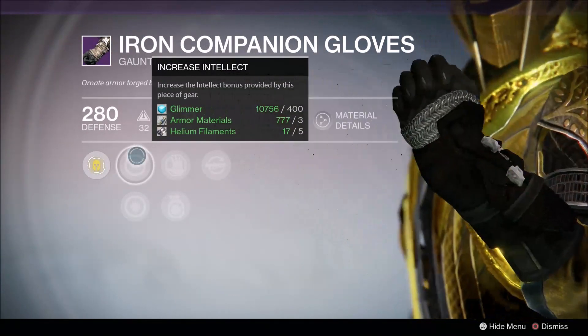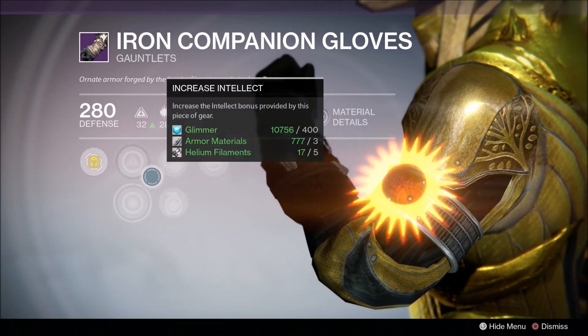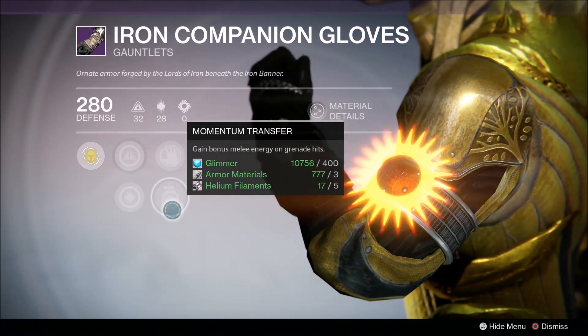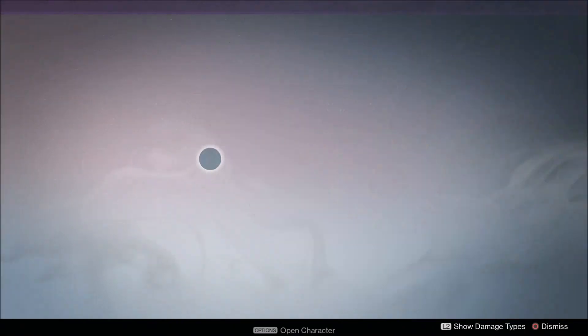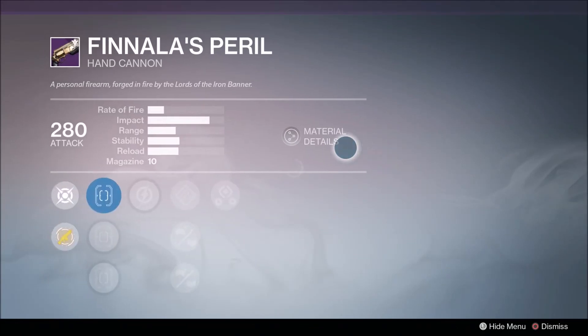Then we've got the Iron Companion Gloves, which are pretty cool as well. We've got increasing Intellect, increasing Discipline, Snap Discharge to increase melee attack speed, Momentum Transfer for bonus melee energy on grenade hits, and Pulse Rifle Loader — which is obviously great since everyone's using pulse rifles at the moment because they're overpowered.